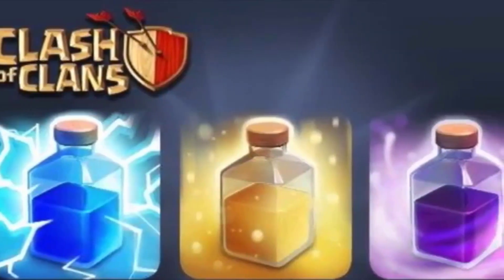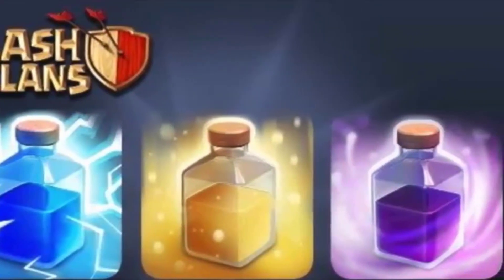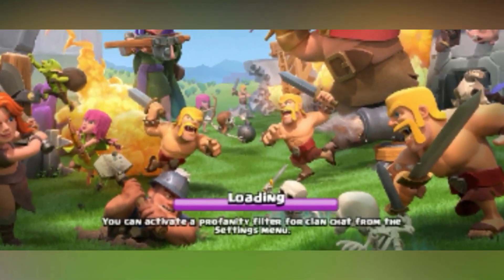This is the new spell factory in Town Hall 5. This is the new spell for lightning healing. The new season is coupled with new characters.